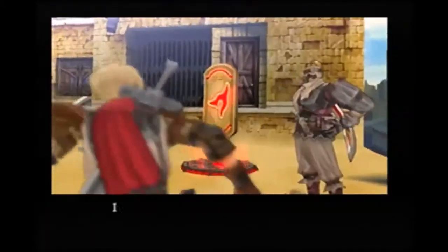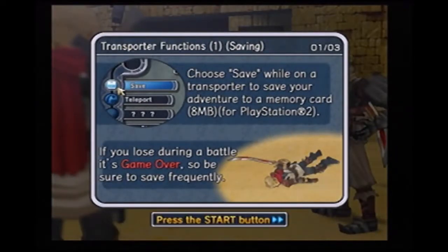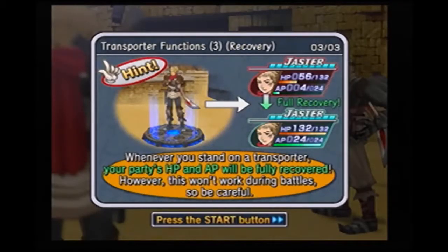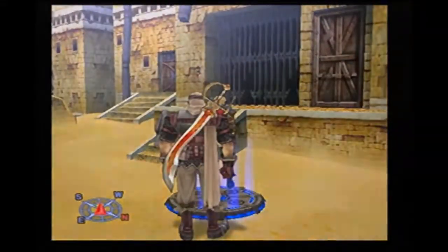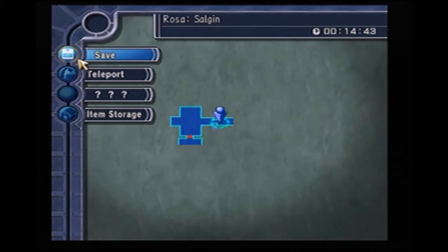You got these transporter things. Transporter functions basically let you save and teleport as well. You can also recover your health here. We activated this teleporter, though we don't have any other places to teleport to right now. And you can also access item storage — you can put stuff in storage, though I'm not going to do that right now. And you can also save here, so I'm going to go ahead and save.